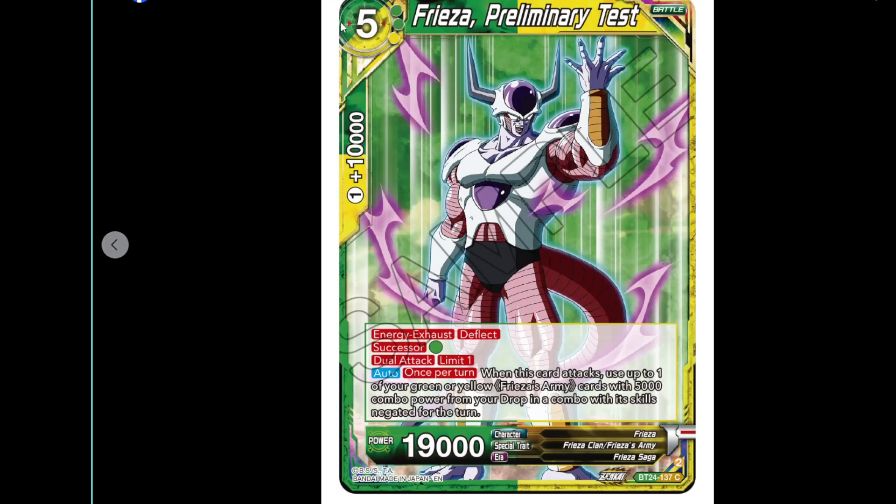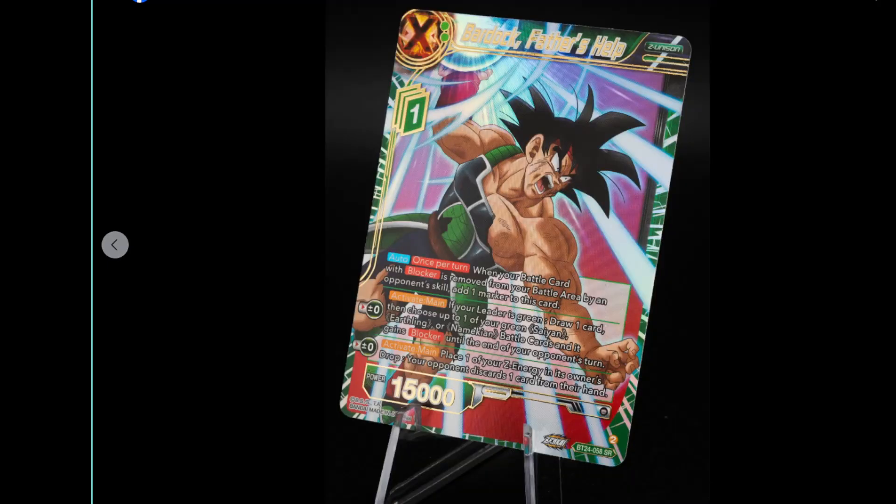The five-cost Freezer has 19k power, energy exhaust to Flight, Successor for green, and Dual Attack — but that's limit one if you have multiple out. Auto once per turn: when this card attacks, use up to one of your green or yellow Freezer army cards with 5k combo from your drop in a combo with skills. This is so good in the deck — it works really well with Zarbon and Dodoria. You throw them out, increase your opponent's card cost, swing at it, then you just meet the combat with the one you threw, so you don't lose that combo piece. Any card that can get you a free combo piece is ridiculous — it's just free energy.